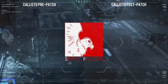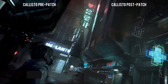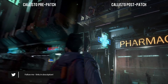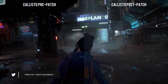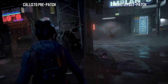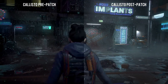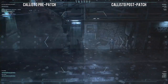Here we are with the Callisto Protocol on PC. I'm running a Ryzen 9 3900X and a 3090 Ti. This is after the patch — we're playing right now, I just downloaded it. And so far, so good. Frame timing issues seem to be eliminated from the pre-patch experience I had on stream. I do have the Twitch footage so I can compare where we had the worst moments from the intro of the game.